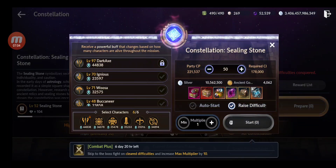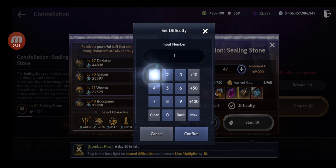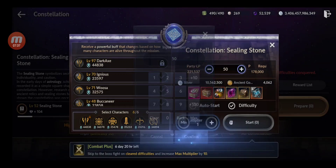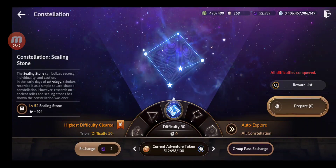The rewards from Constellation are very good. Check this out — Faded Star Pieces: 16 million each. Believe me, you get a bunch of these. Plus silver: 10 million for one run at the highest level. You can get a few hundreds of billions from Constellation for sure.